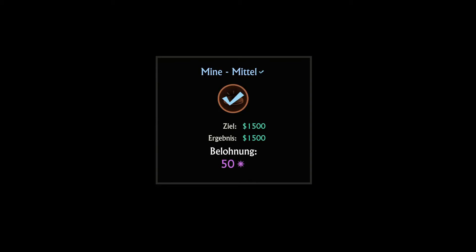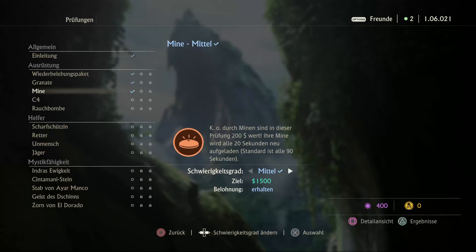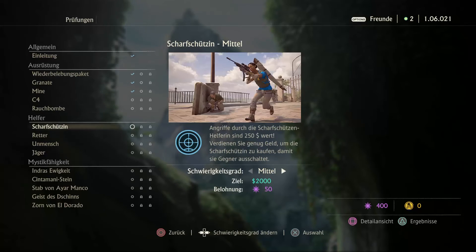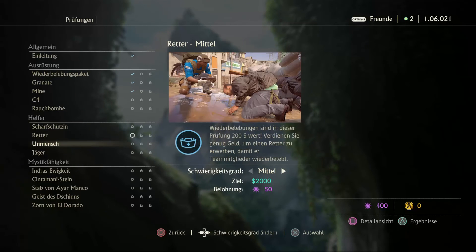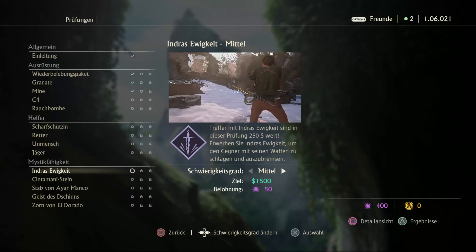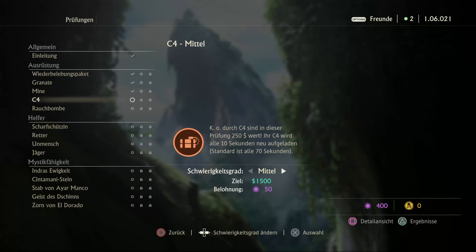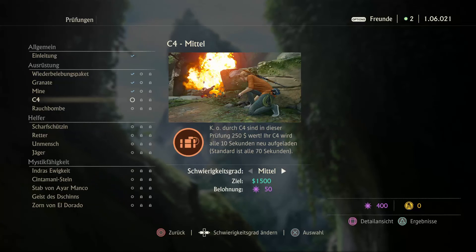Jo. Läuft. Schön, dass ich bei jeder Abteilung einmal sterbe. Was haben wir noch alles hier: einmal C4, Rauchbombe, Scharfschützin. Okay. Retter, Unmensch - habe ich Unmensch nicht gehabt schon? Jäger. Ewigkeit. Jo, okay. Wie wir die nächsten Prüfungen absolvieren, sehen wir dann in der nächsten Folge. Würde mich dann freuen, wenn ihr dabei seid. Also, bis dahin. Ciao.